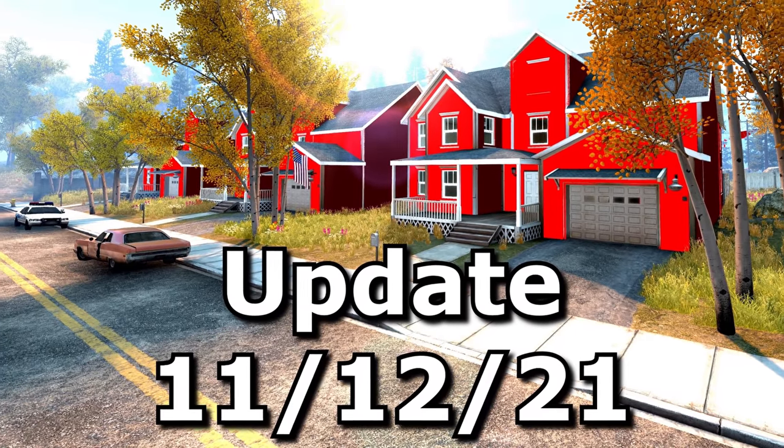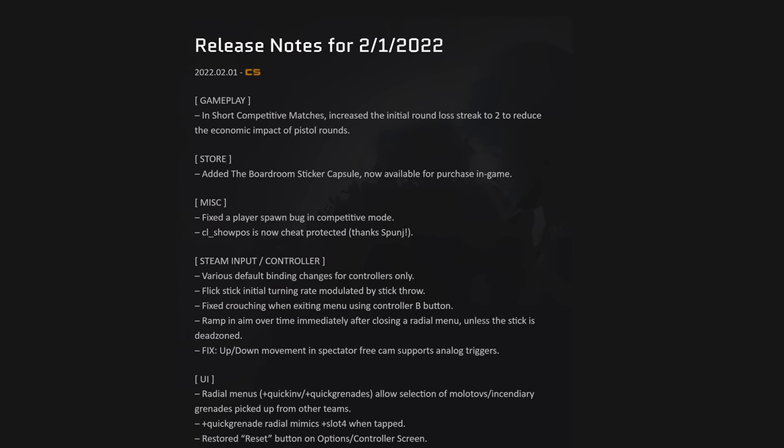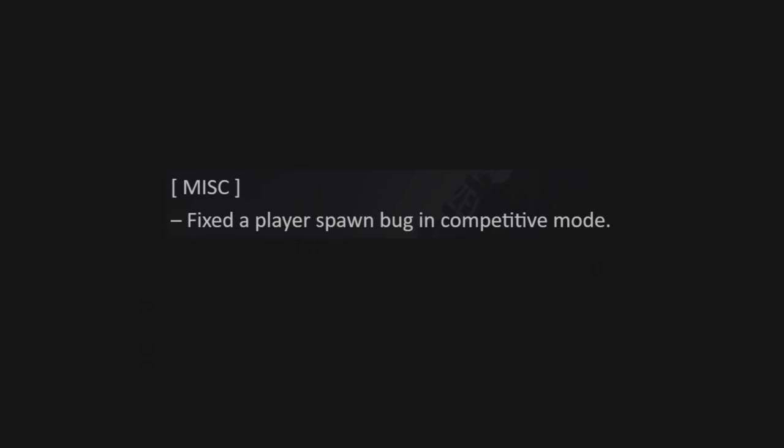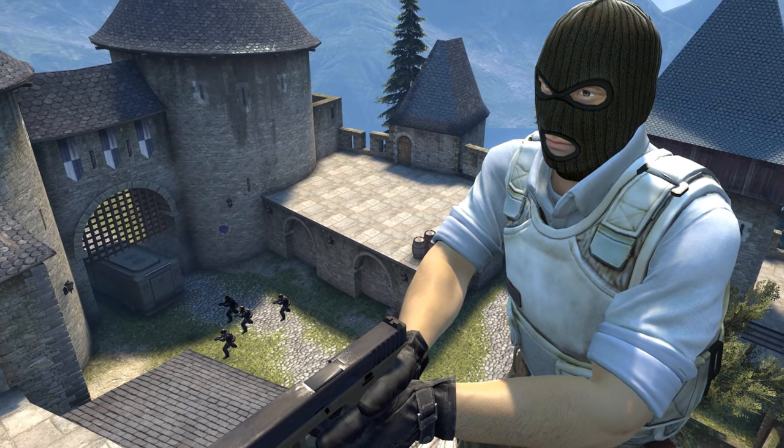The Click Empire has released 36 videos since CSGO last received an update worth covering. So let's go read some patch notes. As expected, they have fixed a spawn bug in competitive mode, which I covered just a few days ago on this channel.